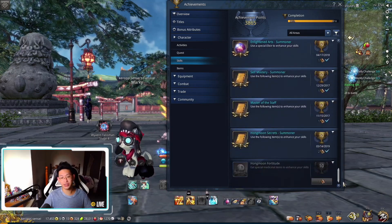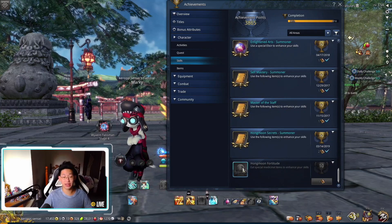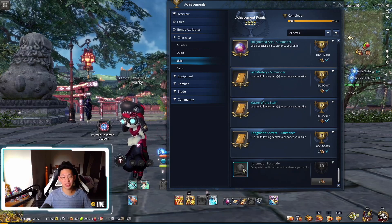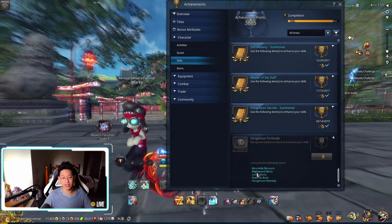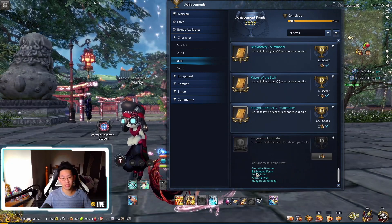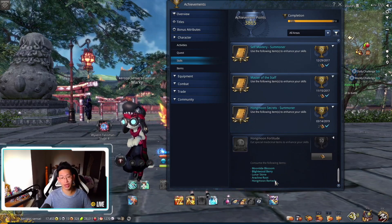You'll scroll all the way to the very bottom and there's Homemoon Fortitude. This is a new one that just came out in this patch, and basically you're going to be farming Moon Refuge for all of the materials. You'll see here that you need a Moontide Blossom, a Blightwood Berry, Lunar Stone, Arcane Root, as well as a Homemoon Remedy.